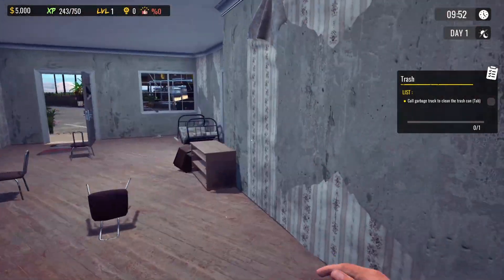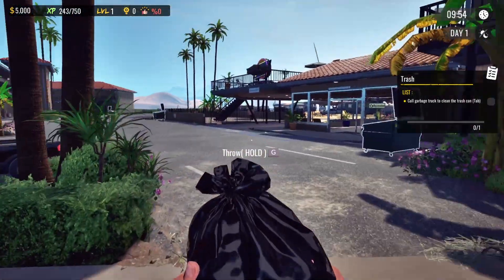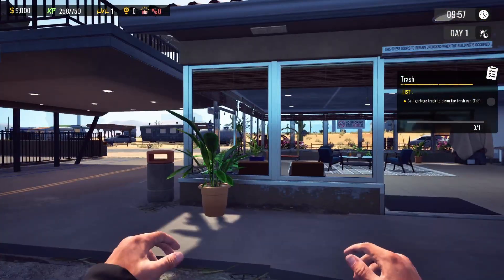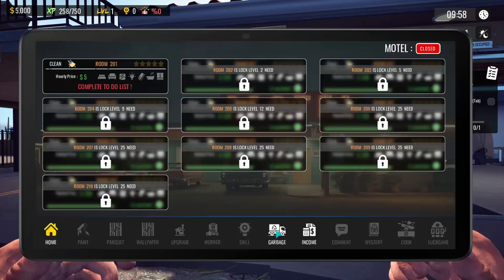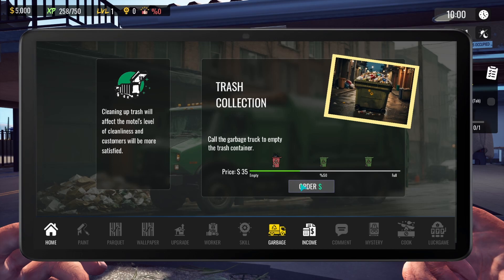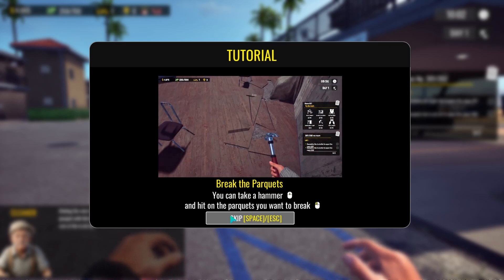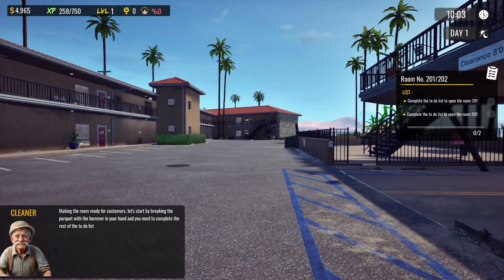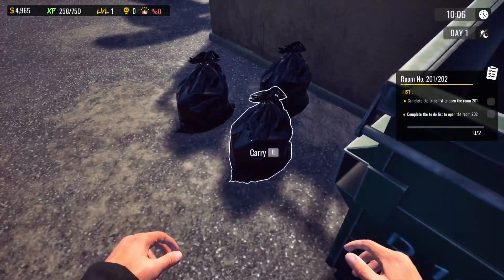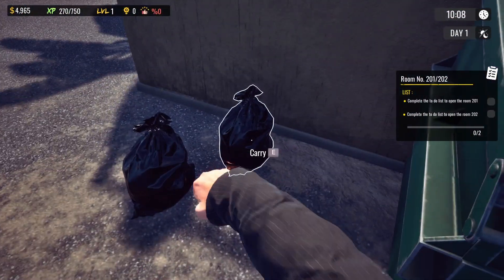I like that. Let me just grab this bag. I like the fact we have to do extra little things like ringing for the bins to be collected. How do I call them? Tab — garbage, trash collection. Making the room ready for customers — let's start by breaking the parquet with the hammer in your hand and complete the rest of the to-do list. Did they automatically line them up for me?